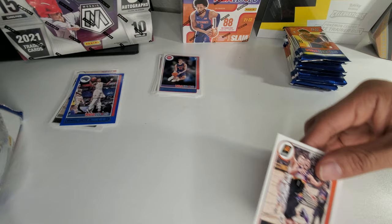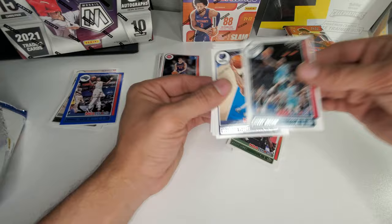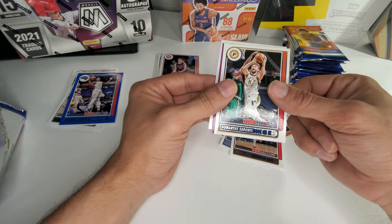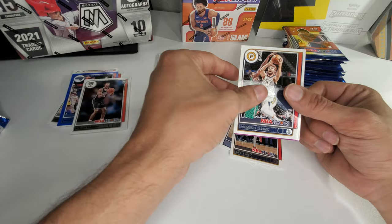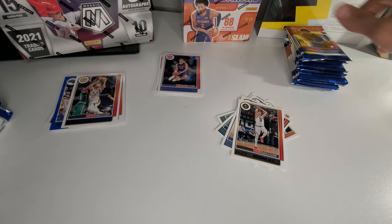We got Devin Booker, Brook Lopez, Terry Rozier, Brandon Clarke, the Joker. And from the back we got Kessler Edwards and a purple parallel of a rookie — Alfred Sengun. Pretty cool, don't know too much about him, but cool parallel. Set him over there with Donovan.